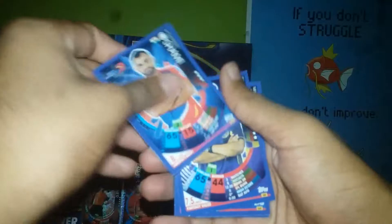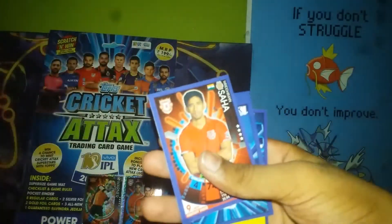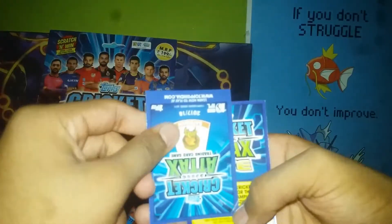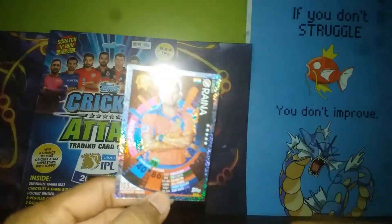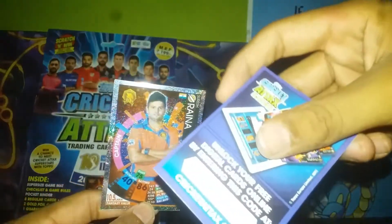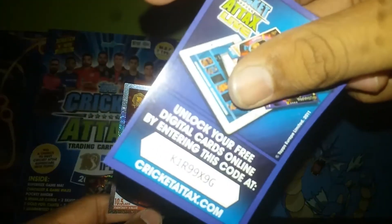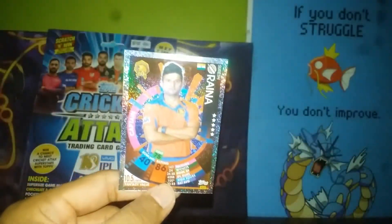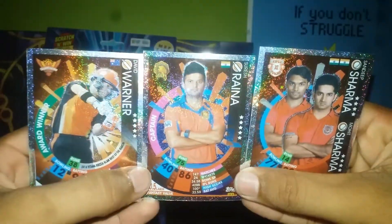In the third pack we got Mohammed Shami, Kuldeep Yadav, Mitchell McClenaghan, Riddiman Saha — and don't tell me... Suresh Raina silver card! Are you kidding me?! Take this code guys. Three packs and three silver cards — three super hits! Just look at this!